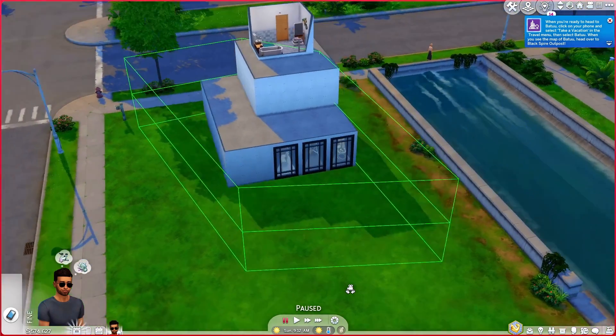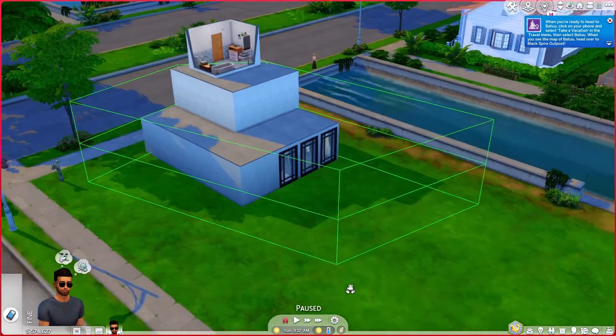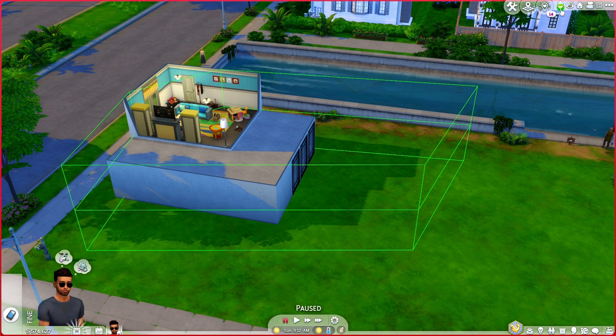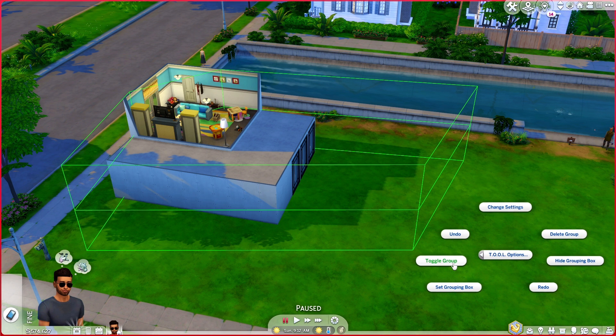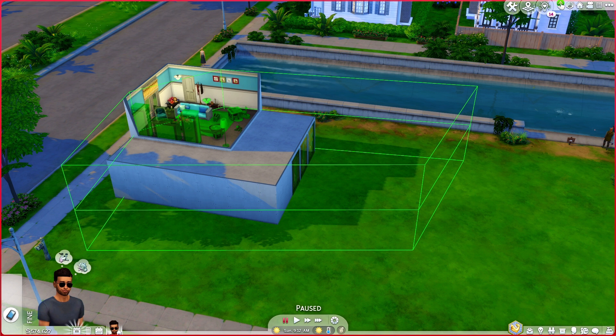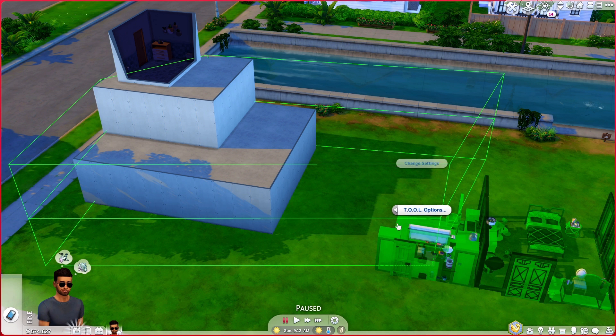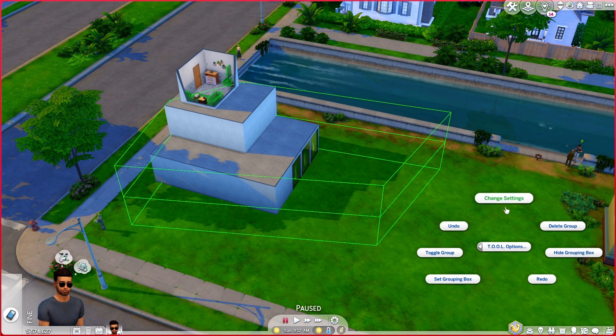You'll see it's now generated a box with a horizontal line for each level we've selected. Now if I shift click tool options and select toggle group, you'll see that all three levels are selected and can be moved as needed. A reminder that if you have snap to terrain on, you're going to see all of your objects fall to the ground floor. So undo that, turn off snap to terrain, and try again.